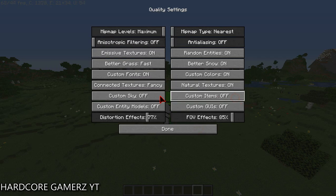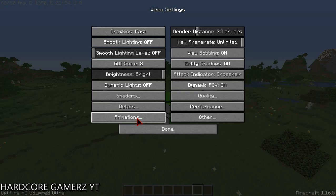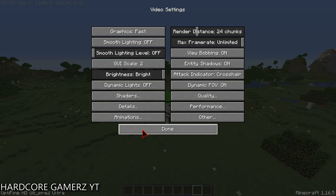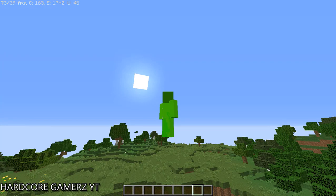Then go to the quality options — you can adjust everything here. Under details, turn off anything that is not needed.